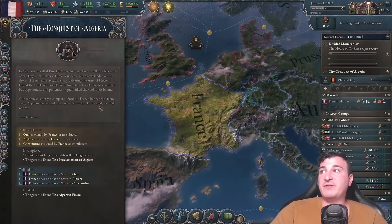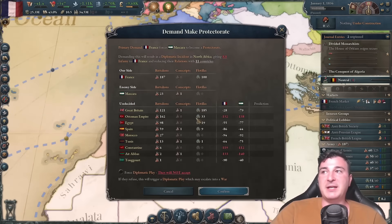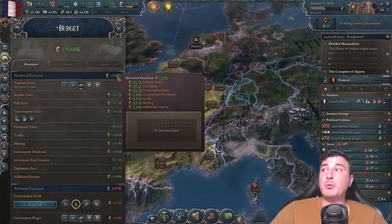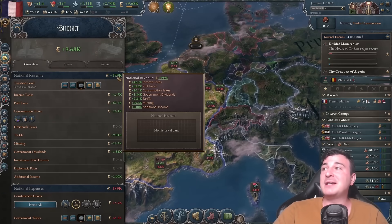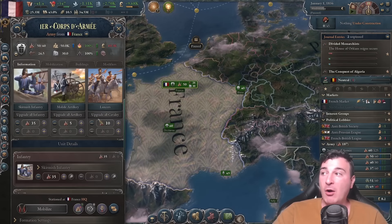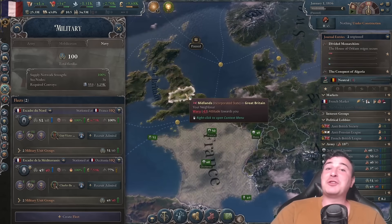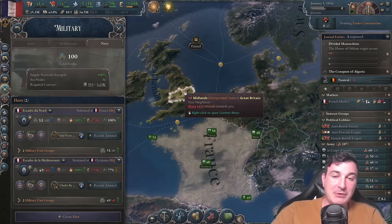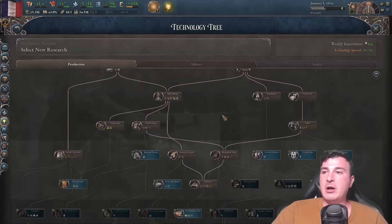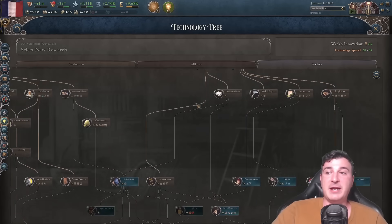We also have the Conquest of Algeria journal entry — we need to get all of the Algerian lands as our own, and that's fairly easy. We start with 200,000 national revenue, which is insane. We also start with the biggest and most advanced armed forces. Our navy is second greatest after the British navy, so we need to be careful with naval invasions until we get more naval units. Technology-wise, we are a tier one tech nation, so we have the best starting technologies overall.